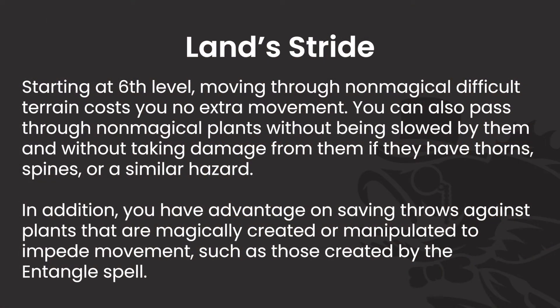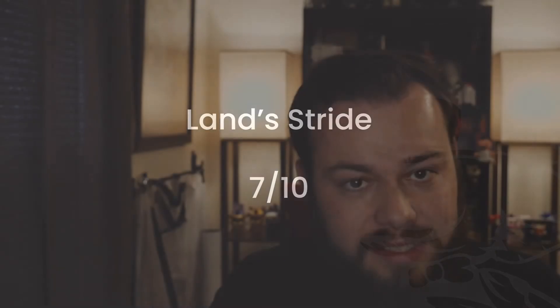At level 6 we get Land Stride, which lets us ignore non-magical difficult terrain and grants advantage on saving throws against plants that impede movement, like the Entangle spell. Difficult terrain does come up, though in my experience a good bit of it tends to be magical. You'll shine when a rockslide or natural obstacle appears, but it can be situational. Overall I'd give this a 7 — good in some settings, rarely used in others.